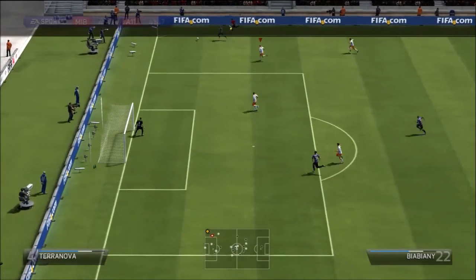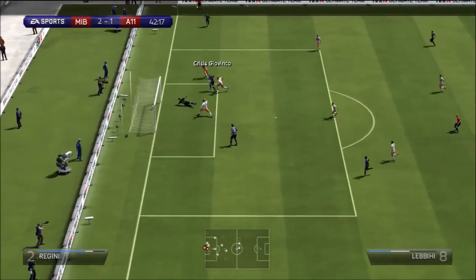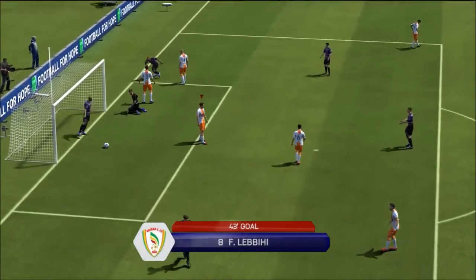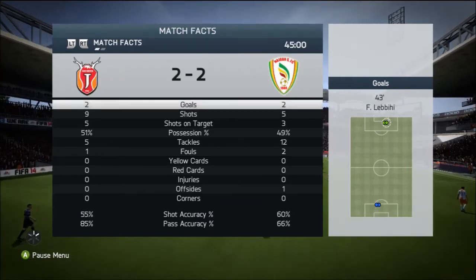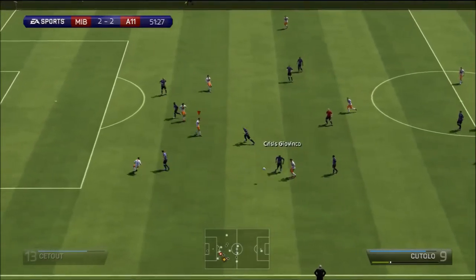Look at this — Jonathan Biabiani is an absolute tank with incredible pace. Look at this cross; he wasn't even facing the correct direction. I personally feel that's not realistic, but that's how my opponent goes to score an equalizer off a rebound. Going into halftime we are 2-2, trying to break free in possession and shots.